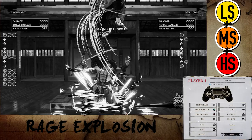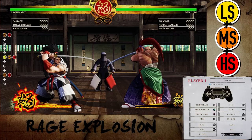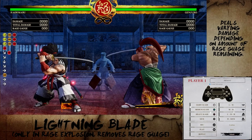Not per round — per match — so be careful when you activate. When rage explosion is active, it's just like being in max rage, immediately giving you access to increased attack power, weapon flip, and also the lightning blade. Lightning blade is an extremely powerful attack with extremely good range and fast startup. It can be performed by pressing light, medium, and heavy whilst already in rage explosion. Once you've used this, the rage gauge will disappear for the rest of the match, so careful usage is vital if you're in need of a huge damage boost to turn the tides.